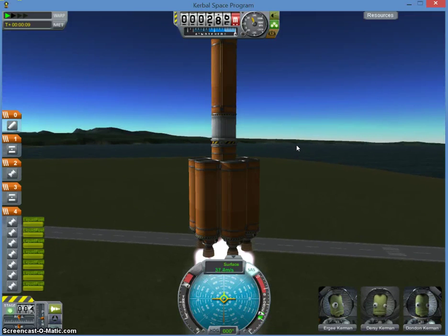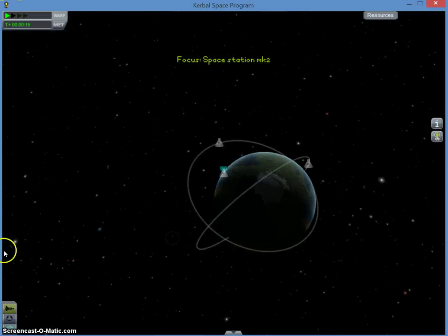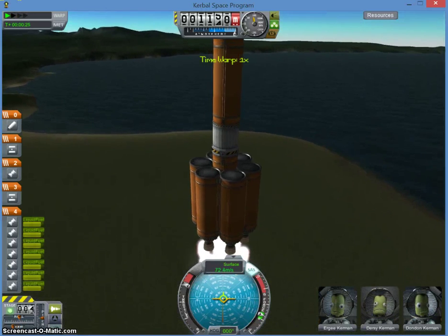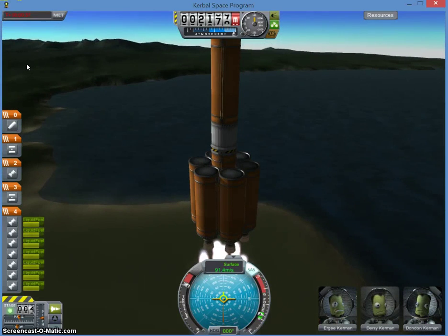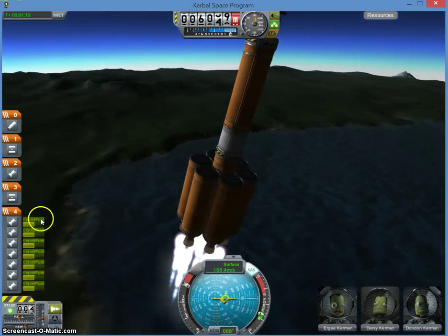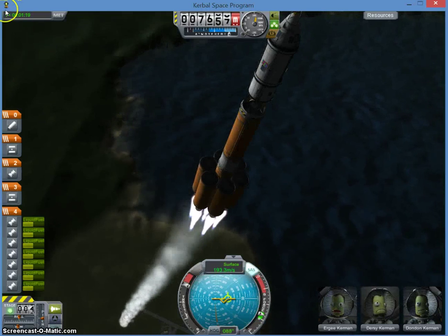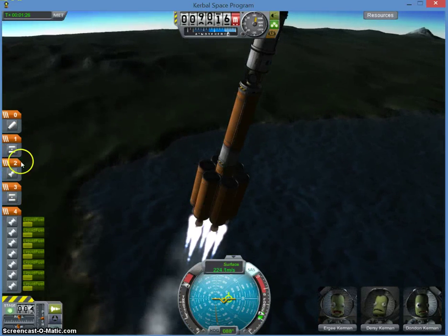Whenever you have full throttle and you have liquid fuel — nevermind, here goes the rocket. I'm gonna fast forward this until the fuel runs out. The reason I'm not fast forwarding is because whenever I do fast forward right here, it makes the rocket wobble. So don't fast forward, just wait till the fuel runs out.